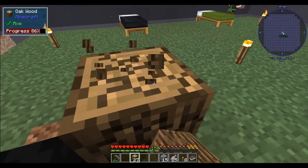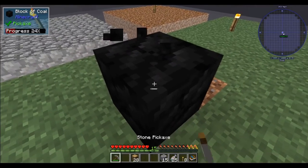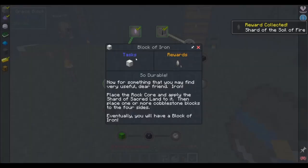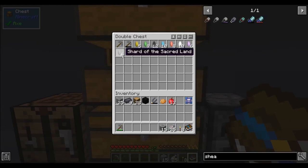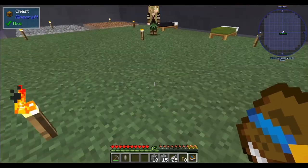These went up — wrong. They went up! I think you might have to put down a block first and then do that. Alright, so I got a block of coal — sweet. That one's done. Now for iron — place a rock core and apply the shard of sacred land to it, then place one or more cobblestone blocks on the four sides. Eventually you'll have a block of iron. So let's do that — we needed this guy and then some cobblestone, which we have. Sweet, here we go.